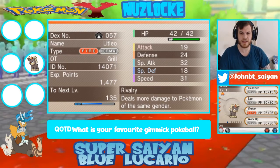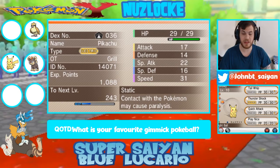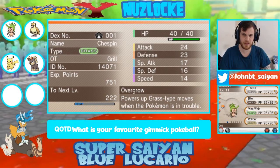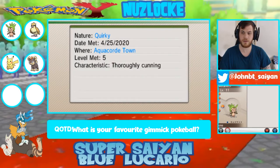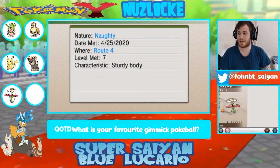First off we have Sunnark, the Litleo, level 13, Rivalry ability, moves Headbutt, Leer, Ember and Workup - Naughty Nature. We have Lexatron, the Pidgey, level 13, Keen Eye ability, moves Tackle, Sand Attack, Gust and Quick Attack, Naughty Nature. We have Snowy, the Pikachu, holding the Light Ball, Static ability, moves Tail Whip, Thundershock, Quick Attack and Play Nice, Hardy Nature. We have Medamek, our starter, the Chespin, level 11, Overgrow ability, moves Tackle, Bite, Vine Whip and Rollout, Quirky Nature. And last, our new encounter: Sticky Keys, the Flabebe, level 7, Flower Veil ability, moves Tackle, Vine Whip and Fairy Wind, Naughty Nature. We have a lot of Naughty Nature Pokemon here.